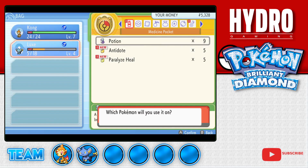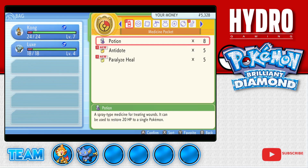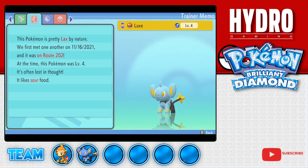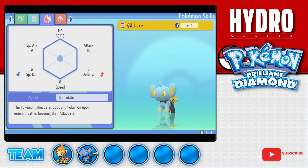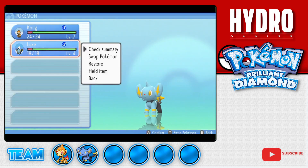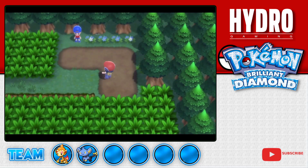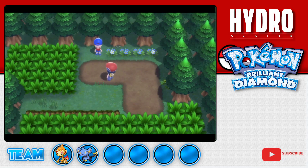Hopefully we don't have any more graphical problems like that - that was really off-putting. We are going to use Lux in his debut battle. Let's check his nature - he is a lax nature: lowered special defense, increased defense. I wasn't really too concerned about those two stats. I was hoping for increased attack, because as far as I remember, Luxray ends up being a physical attacker, so increased attack would have been nice. But what can you do?